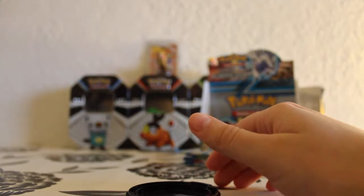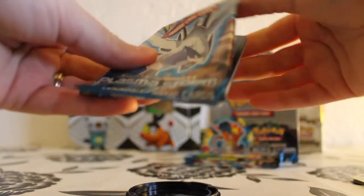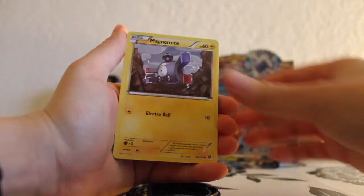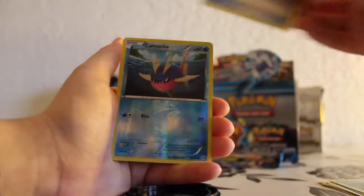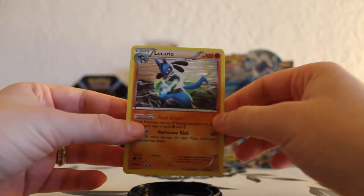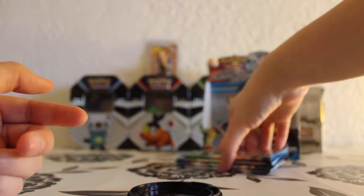So this part has something to offer. Oh man, I don't really think I can get that shiny or maybe even a full art in these last five packs. But you can always hope for the best, and I still am hoping for that. Magnemite, Cherubi, Clink, Riolu, Lotad, Colress Machine, Lombre, Eviolite. The reverse is a Karrablast, and the rare is a Lucario holo. Nice. That is cool.